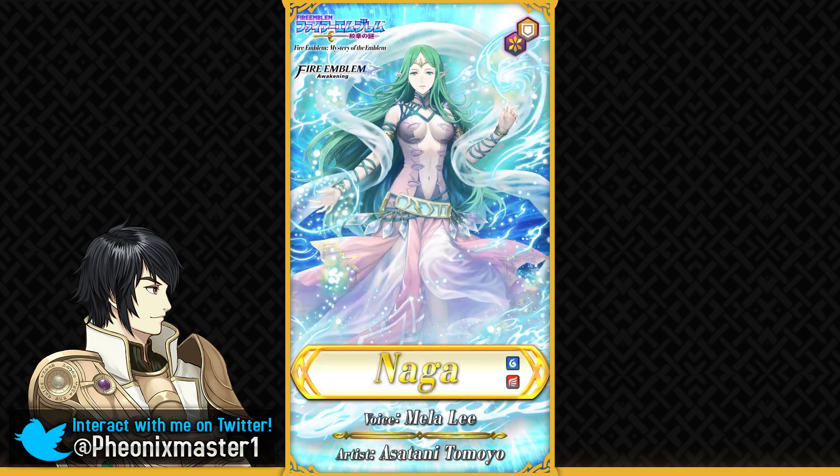She gives you plus 5 defense and plus 5 HP as her Astra Mythic Boost. I knew this would be defense because Duma is for attack, Yuna is for speed, Air is for resistance, and Naga is for defense. She is a Flying Dragon, which is exactly what I wanted.